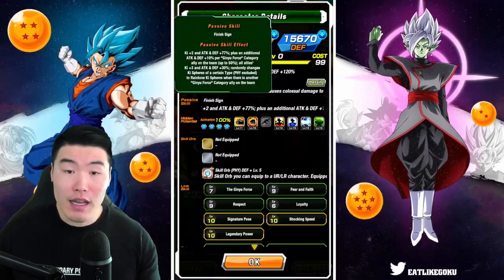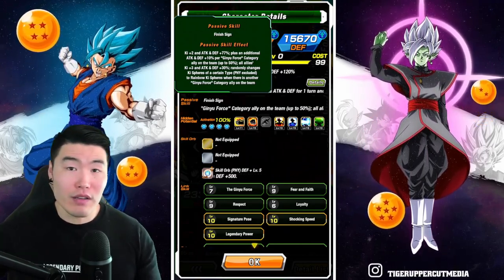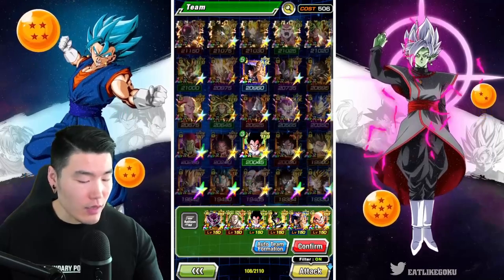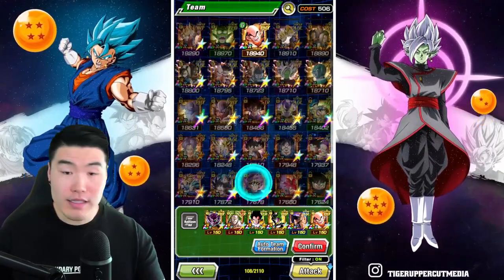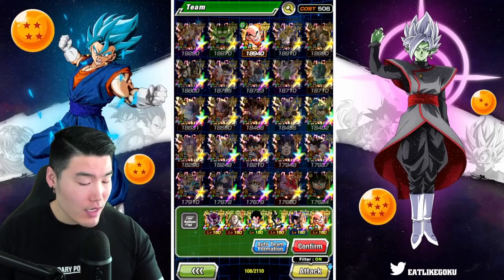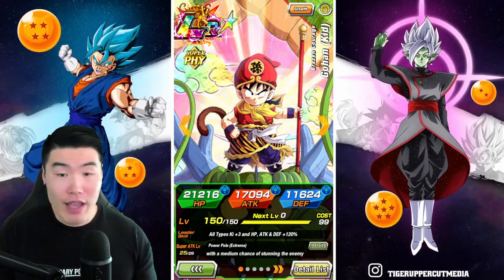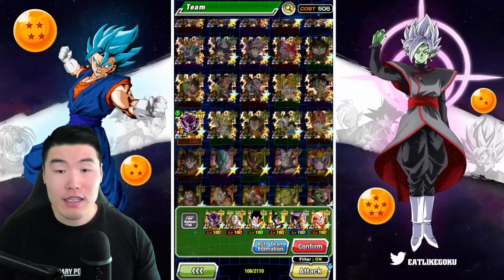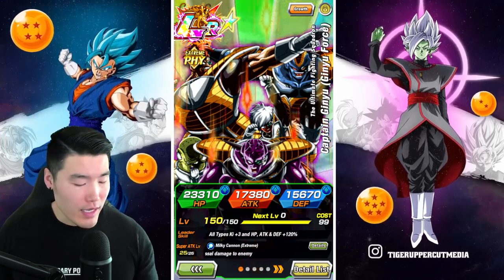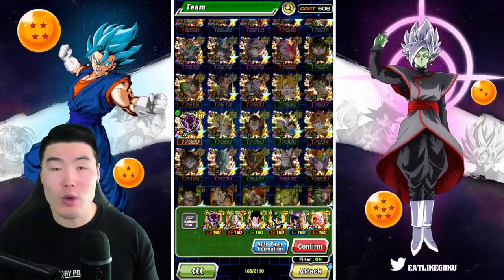On top of that, Ginyu also provides Ki plus three and attack and defense plus 30 percent to all allies, so he's also boosting your other attackers. If you don't have Ginyu, a good substitute could be the INT LR Goku from Super Battle Road, because he provides the same leader skill — Ki plus three, attack and defense plus 120 percent for all types. You can also use the PHY LR Kid Gohan who has the same leader skill. The advantage of Ginyu over the Goku and Gohan is that all-type support, but the other two are good as well.